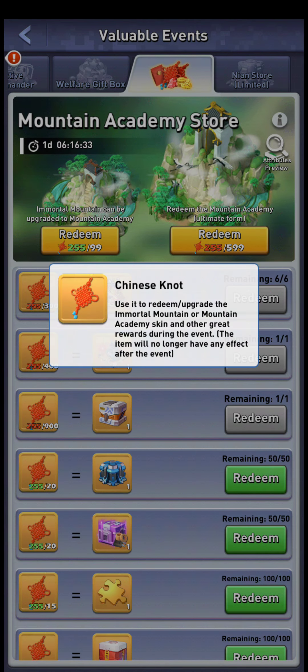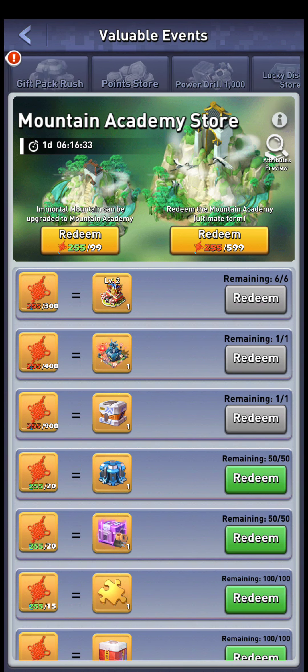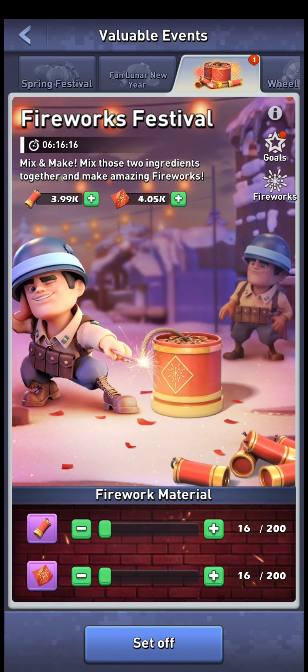Since we have one extra day to spend things in the Mountain Academy store, I'd suggest getting all your resources today, using all of them to get all the knots, and then you have another 24 hours to think about what you want to buy. I'll be making a video about that as well, but I'll probably wait until after reset because I really need to sleep. Thank you guys for watching, please like, subscribe and share, and until next time, have a wonderful day.